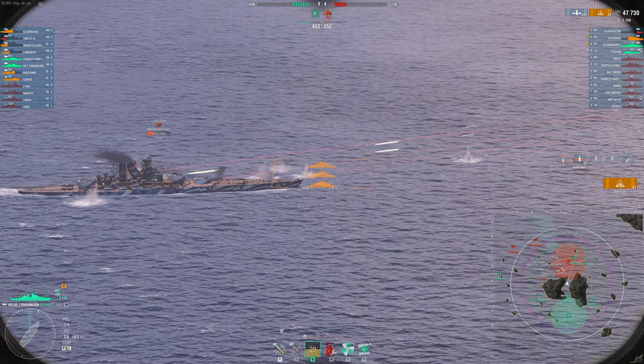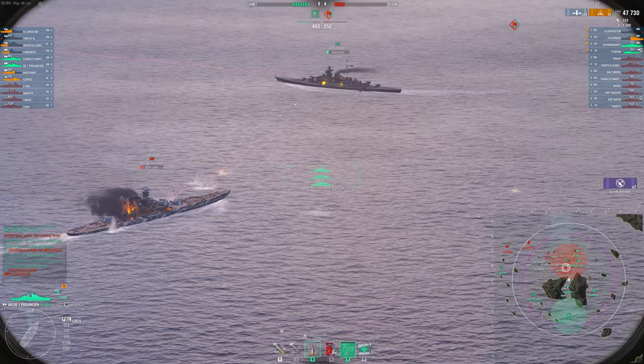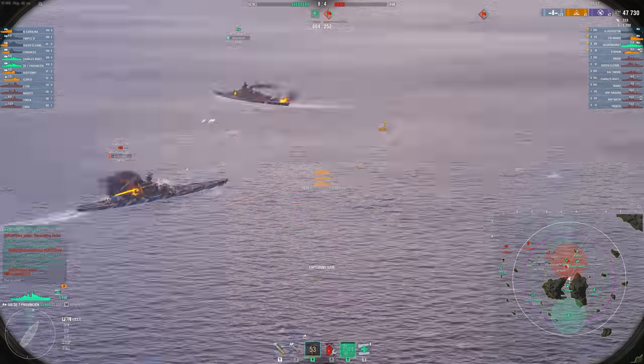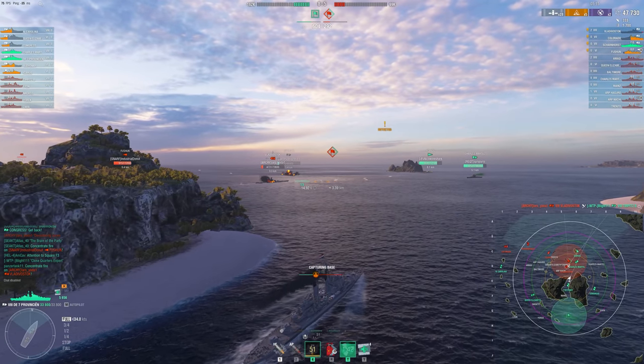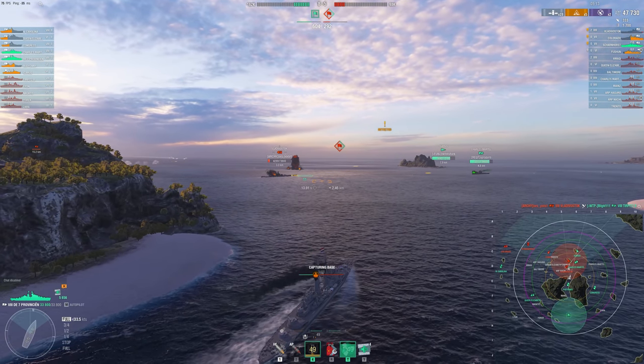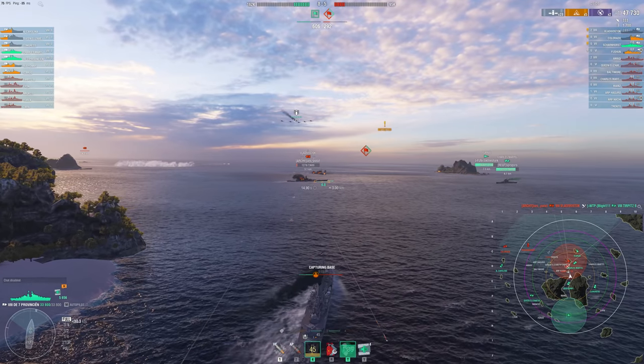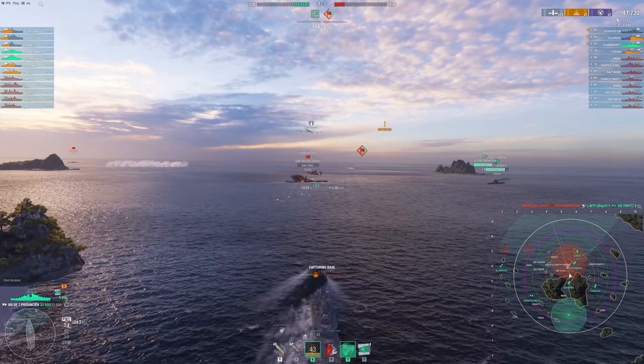That was a 10,000 damage strike with a fire. Depending on your RNG with the bombs — we hit every bomb on his nose, which is 32 millimeters, which we can actually pen. That is one thing you should know with these bombs: they pen 34 millimeters, I believe, so the main threshold we're looking to pen here is 32 millimeters.